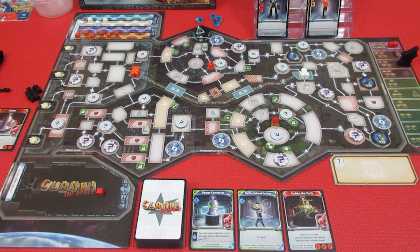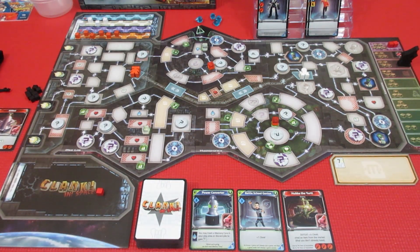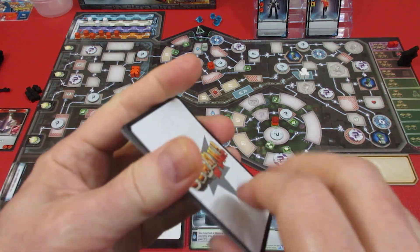Welcome back to Clank in Space. Alright, white player, we're up first. We have to try and grab an artifact and get out of here. The orange player has already made his way back to the docking bay. Oh, this is not good.